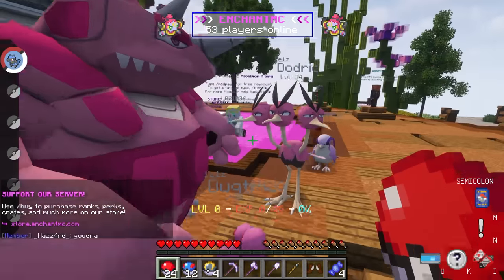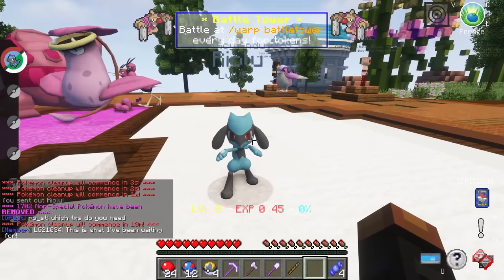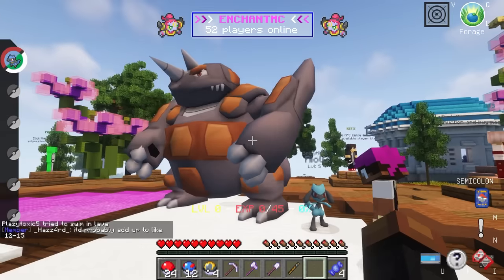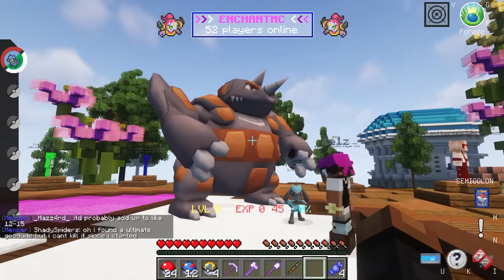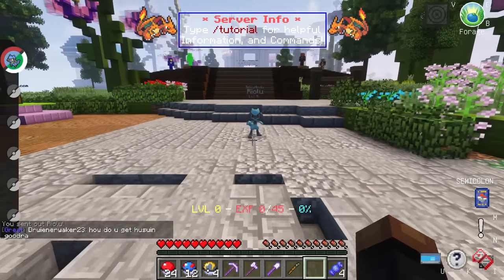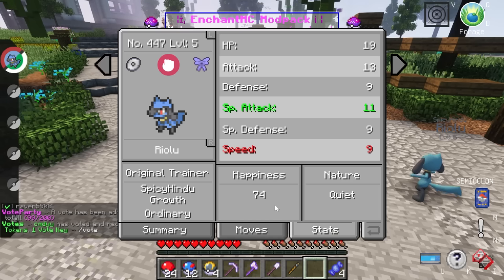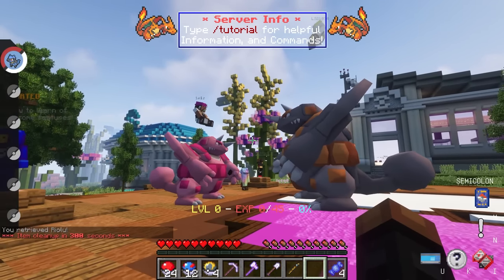I entered the spawn and immediately found a team full of pink Pokemon — I did not expect to see that. My Riolu is a little munchkin right now but pretty soon he'll be taller. I'm training him by letting him run around and explore the server with me. I can increase his happiness this way and evolve him once it reaches 220, though I also have to evolve him in the daytime.